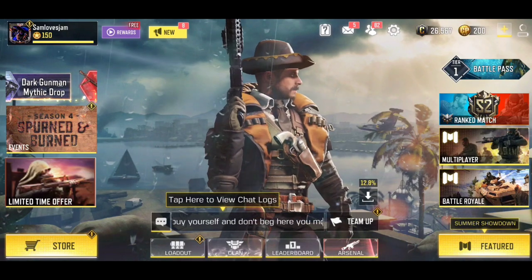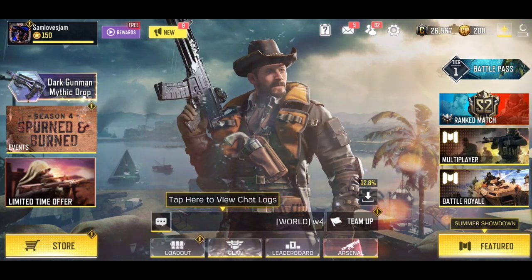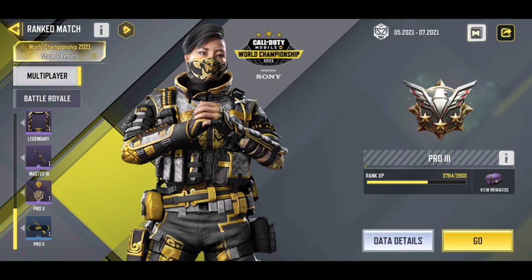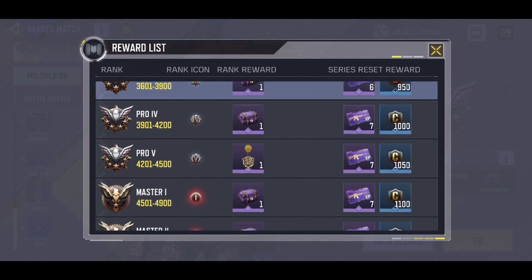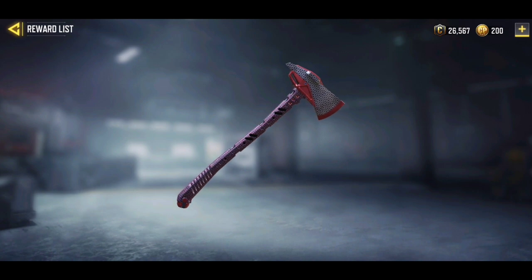To get the axe for free, first fire up the game and open it. Once you're in, you're going to see these three bars. Click on the bar that says 'Ranked Match' and it's going to bring up a screen. Click on the 'View Rewards' option and it's going to bring up your rank and all your details. Click on the crate shown there and you're going to see the axe.